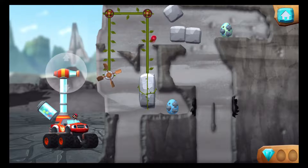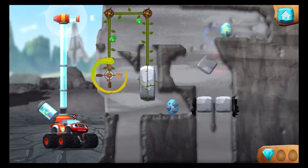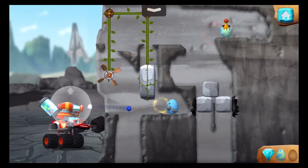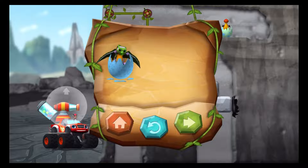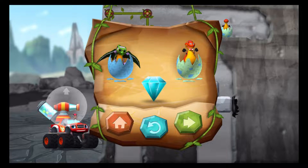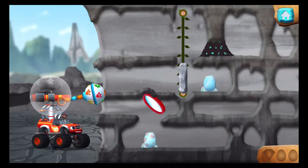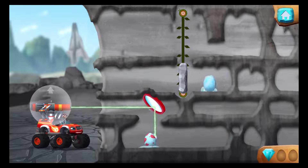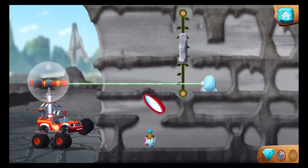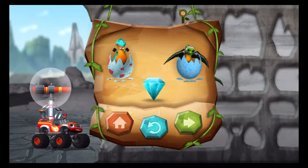You found the prehistoric gem! Dino might rescue! You rescued two baby dinos! You found the prehistoric gem! Terrific! You rescued two baby dinos and you found the hidden prehistoric gem!